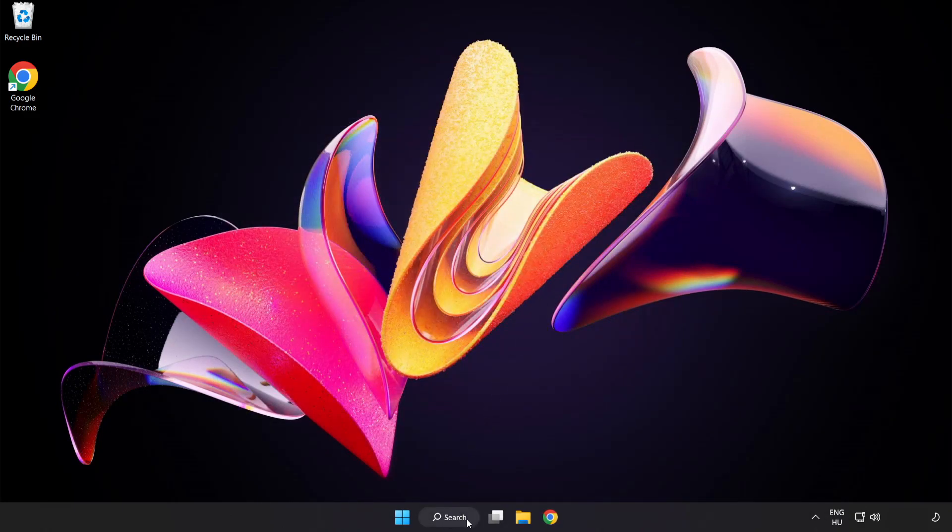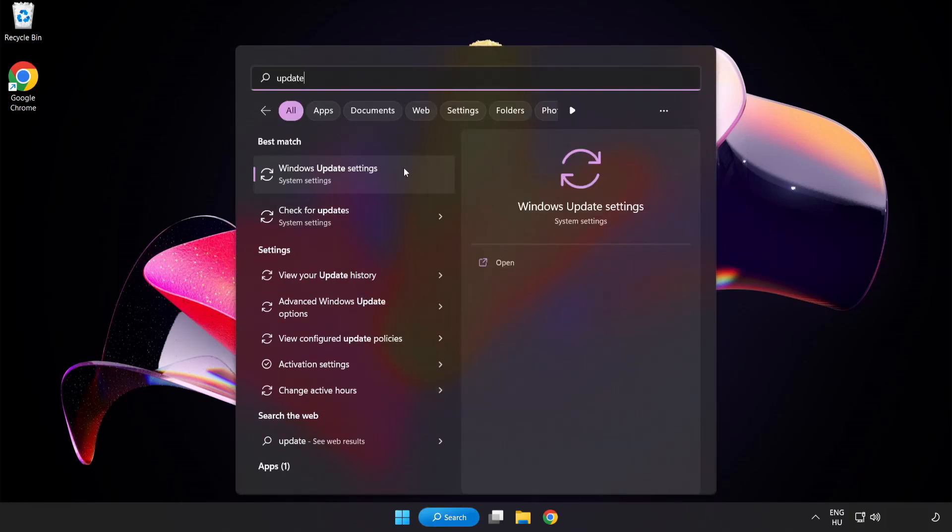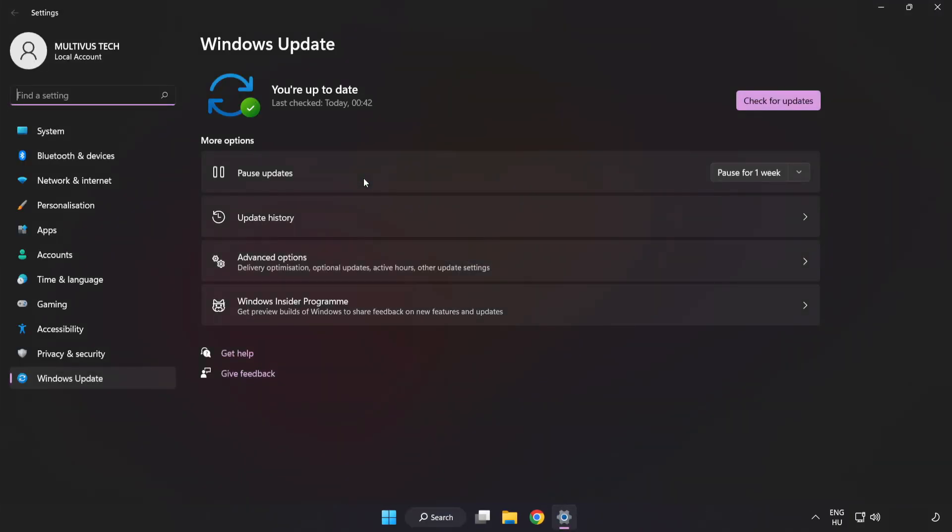Click the search bar and type update. Click Windows Update Settings. Click check for updates. After it is completed, click close.